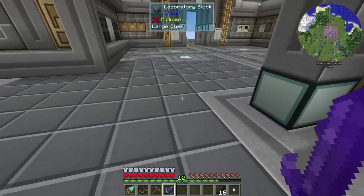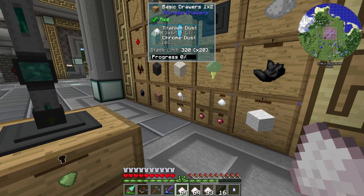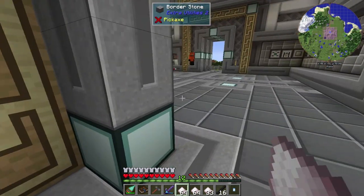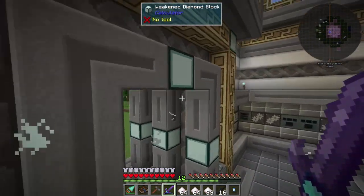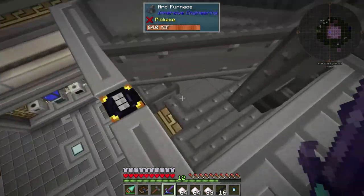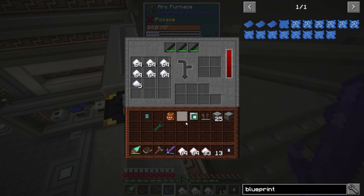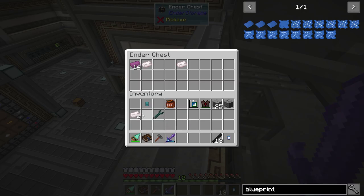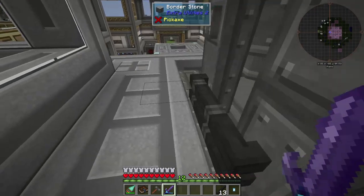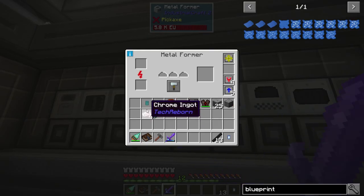Let's grab all our Chrome — we don't have much — and about six stacks of Titanium Dust. This machine actually holds 12 internally, so we might be able to do the whole batch. Throwing the Electrodes up here, then throwing in material — it'll start processing and sending outputs to the chest. I'll have to make a compacting drawer for this stuff. This thing is already drawing 5,000 RF — it's a power hog once you load it up.